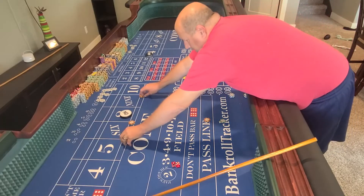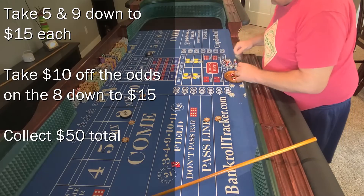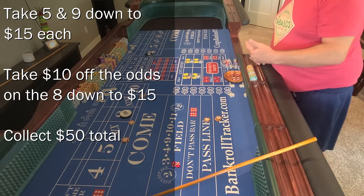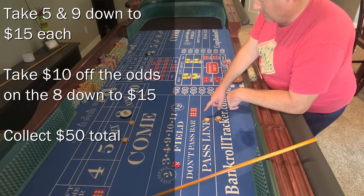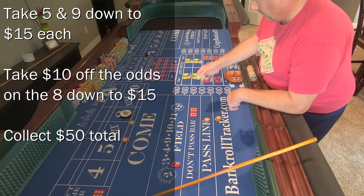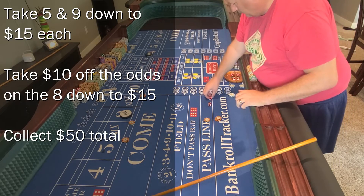I'll take a nickel off the five and nine, a quarter off here, and $10 off here. So I save $20. I collect $30 from the hit — $35 minus the five. I took $20 off the table. So I put $50 in my bankroll. At this point I'm thinking I'm covered.